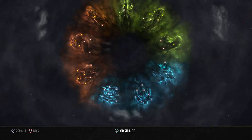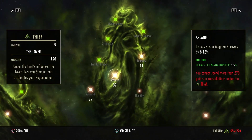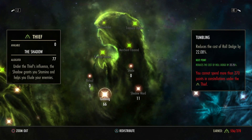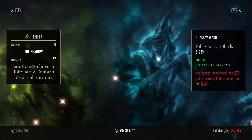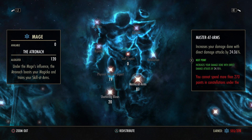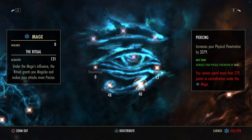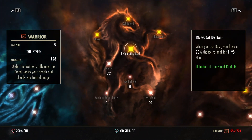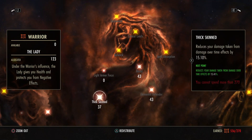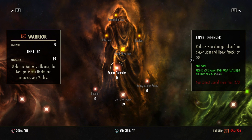Now the champion points — we're still using the same. 73 in Warlord, 77 in Mooncalf, 32 in Arcanist, 11 in Tenacity, 66 in Tumbling, 11 in Shadowward, 19 in Blessed, 19 in Physical Weapon Expert, 20 in Shattering Blows, 81 in Master-at-Arms, 48 in Precise Strikes, 40 in Piercing, 43 in Mighty, 72 in Ironclad, 56 in Resistance, 37 in Thick-Skinned, 43 in Hardy and Elemental Defender, and 19 in Quick Recovery.